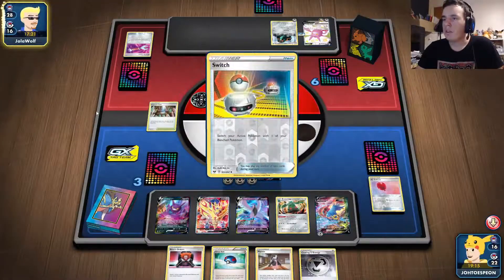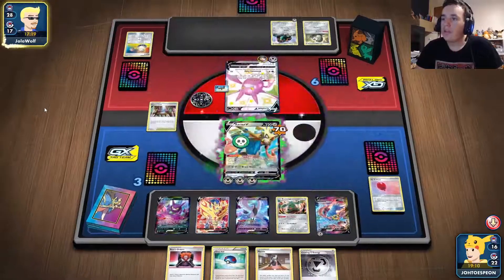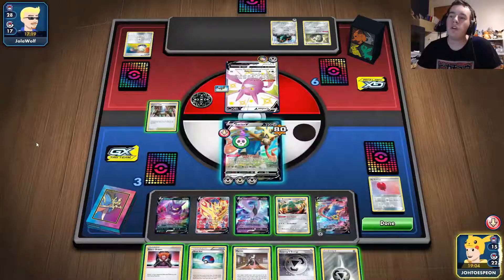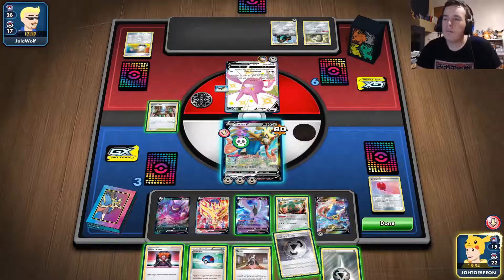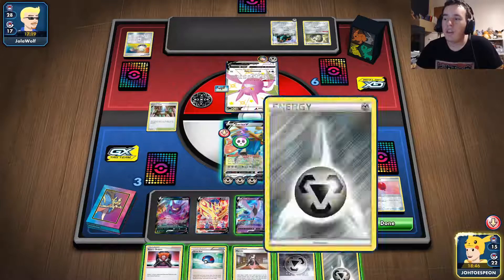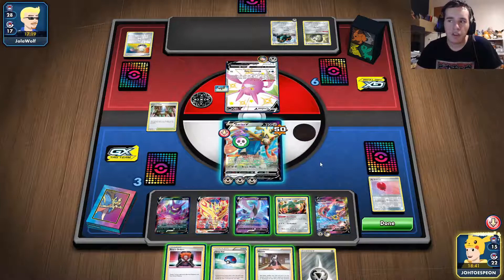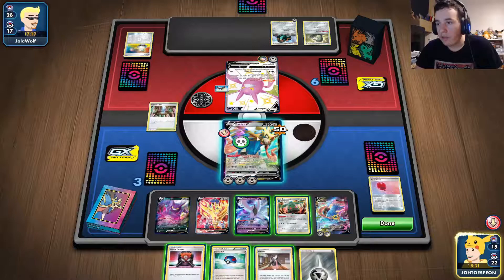He's playing like Zacian — I guess he just didn't draw the good cards. He can't one-shot my VUnion. His attack does 220 which is just barely enough to knock out Zamazenta. Which do you think is better — Zacian or Zamazenta? I like them both. I didn't really like Zamazenta at first but after playing the TCG I started liking it more because it's just good in the game.